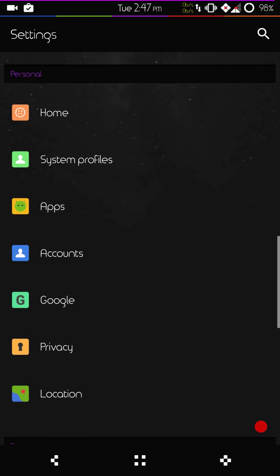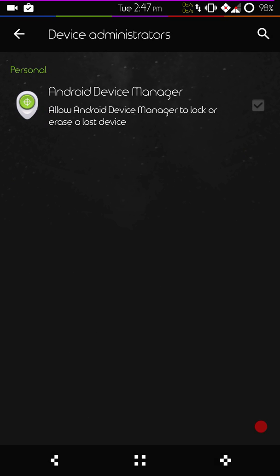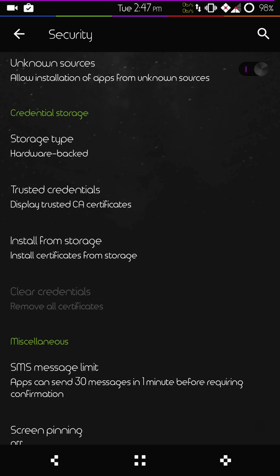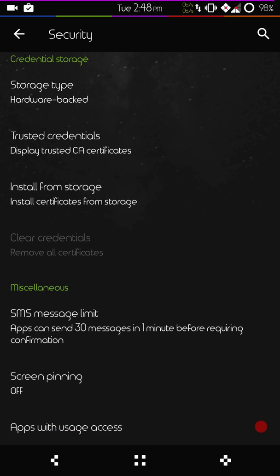These are your security settings. You have your device administrators — you can turn that on or off. I always turn mine off. Of course, make sure unknown sources is turned on. If you are new to Android, please turn that on or you will not be able to install apps from your internal storage or any you have downloaded. All the way at the bottom you're going to have your screen pinning.